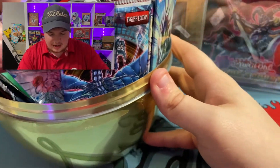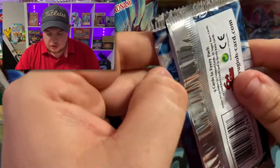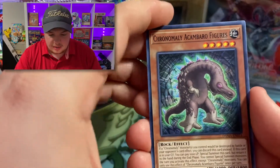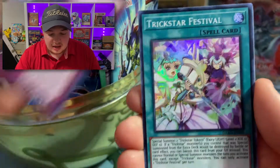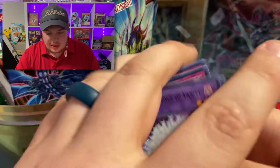Let's grab a pack out of here — let's start with this Dawn of Majesty. Can we get that Aluber? Can we get a starlight rare? We got a weird looking card, another card I can't pronounce, Spring Ends, and a Trickstar Festival — just a super rare for that first pack.